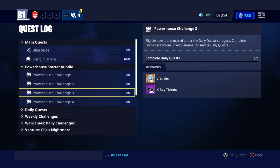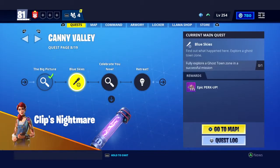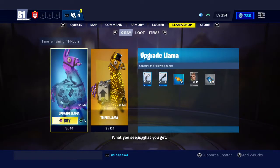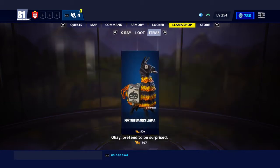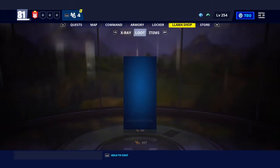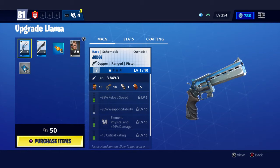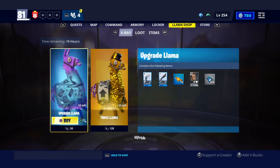When you get this bundle, you will also be receiving a starter bundle which includes different challenges that will give you V-Bucks and also X-ray tickets. The X-ray tickets can be exchanged for llamas — pretend to be surprised. They can't be exchanged for event llamas like this Fortnitemares llama, but they can be exchanged for daily llamas. Originally a daily llama would cost 50 V-Bucks, but since I have 500 X-ray tickets, I can use my tickets and save my V-Bucks.